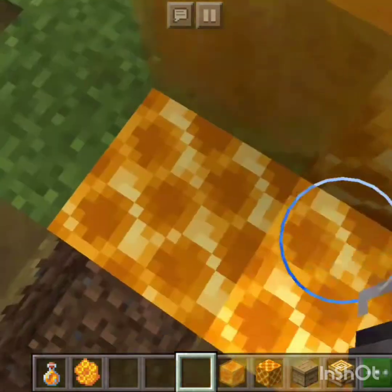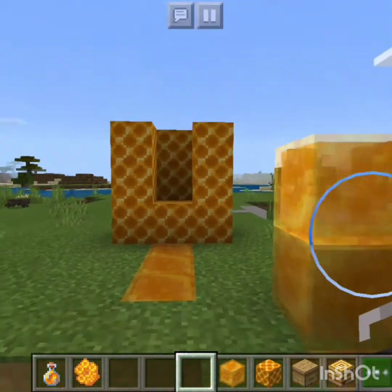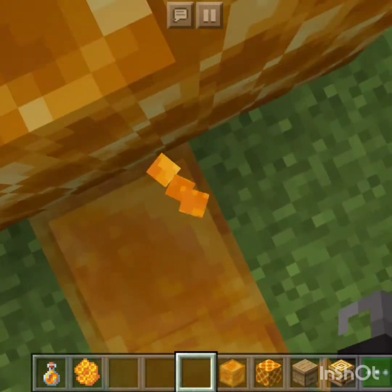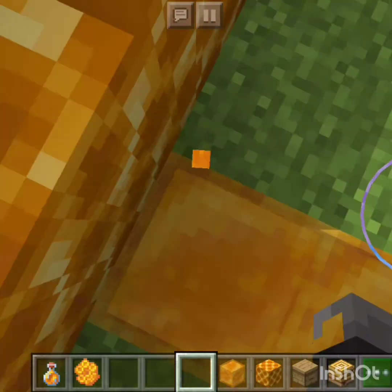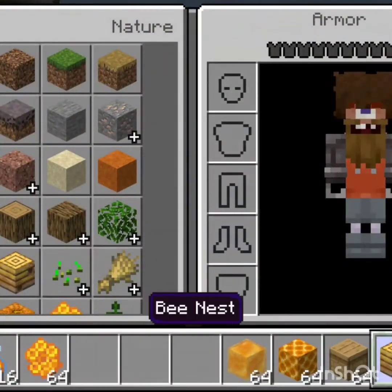Really quick about the honey block: it slows you down, and according to my research you only get a half jump while on it. Okay, next — we don't need the honey block anymore.